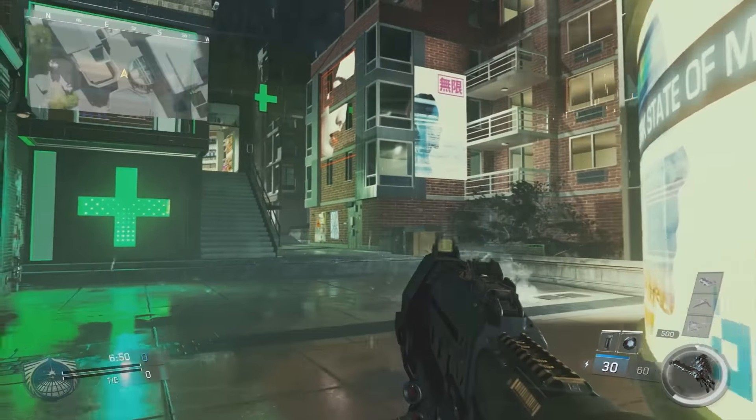Noir is a dark, grimy, moody Brooklyn from the distant future. On one side you spawn under the Brooklyn Bridge, which is kind of gritty, and then the exact opposite side of the map is a little bit nicer. There's cafes and parks, and then in the middle is just a war zone.